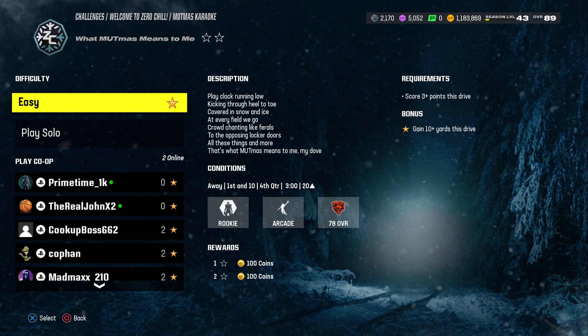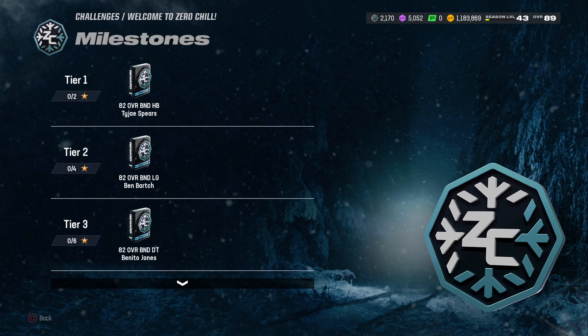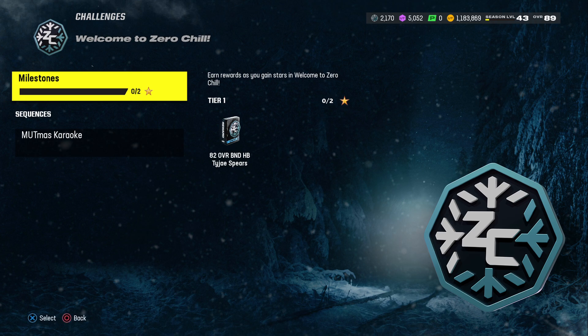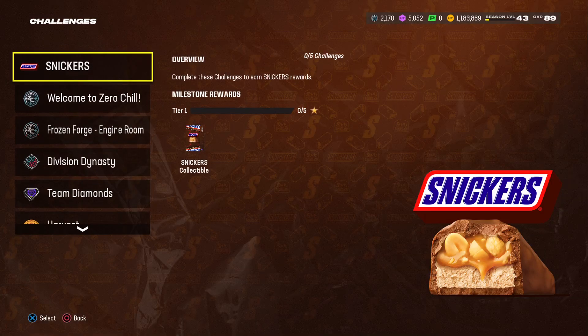Like, this is 'Welcome to Zero Chill' - you can start doing this. This is 10 challenges, we can just come in and do it. I haven't gotten to it yet. It says score three points, gain 10 yards - those look very easy. I don't know if these are going to go away, but you should definitely get on to it. It's going to give you a 92 back to the binary stocking stuffers. Right now I'm not in a rush to get stocking stuffers, so I'm cooling.